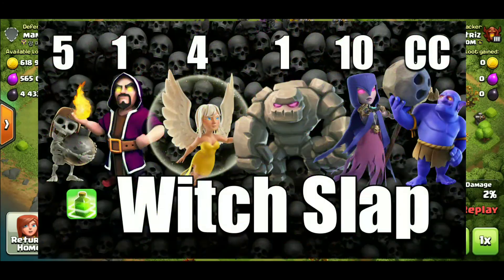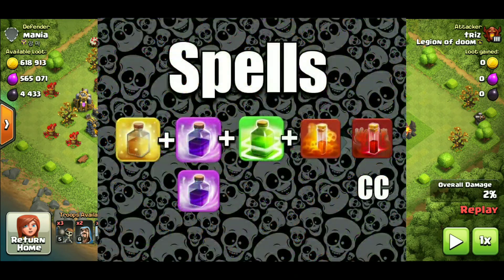The second version of this particular army, what you're actually doing is going to be bringing more wall breakers and dropping one of the jump spells. So the way it works is going to be five wall breakers, one wizard, four healers, one golem, ten witches, and of course the CC bowlers. Then for your spells — which is the main difference — it's going to be one heal, two rage, one jump, one poison, and one max skeleton spell.